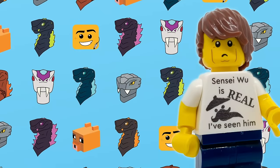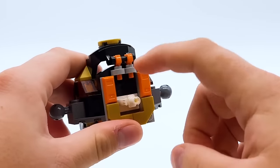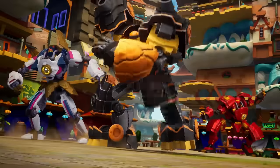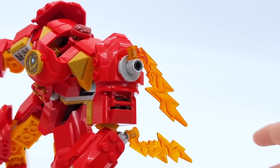Going into this, I did have very specific rules I wanted to stick to. For one, I wanted to keep the ability of the mechs to swap parts and combine, both with each other and with the official mechs. So that meant that each of my mechs needed to have that new waist joint that the official mechs have, as well as arms that connect on ball joints. These mechs in the show are made of chrono steel, and the ninja channeled their elemental powers through them.